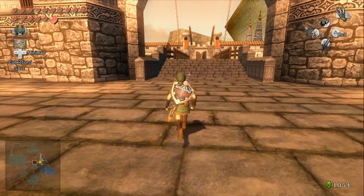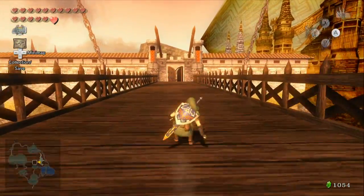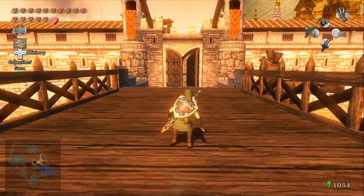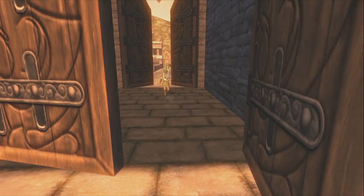Hello everyone, this is Matt the Speedstar here, ready to run through the game. Let's go through the next part of The Legend of Zelda Twilight Princess HD, Hero Mode. Last time, we went hunting for stamps and got a little bit of progress with the plot.